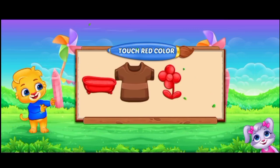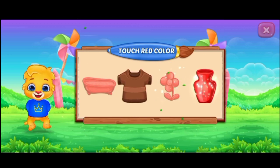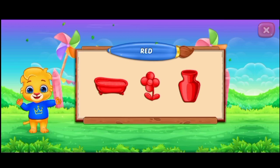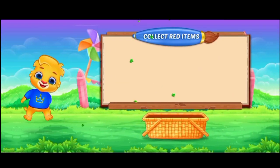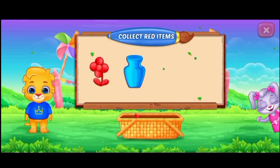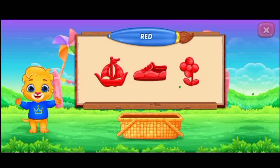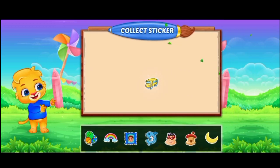Touch red color. Superb. Woohoo! Red color. Collect red items. Well done. That was awesome! Woohoo! Red color. Pick a sticker.